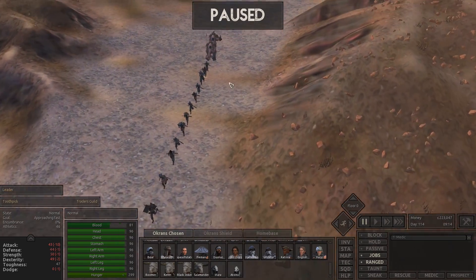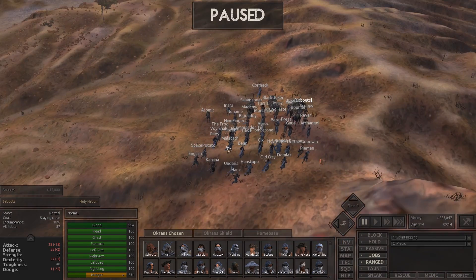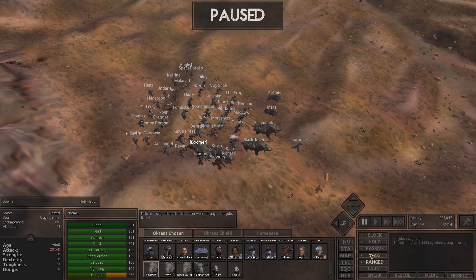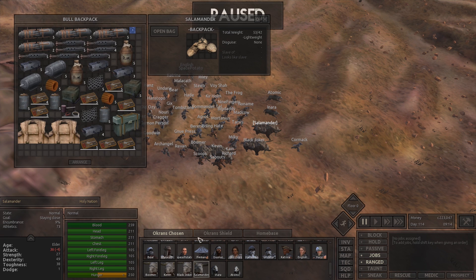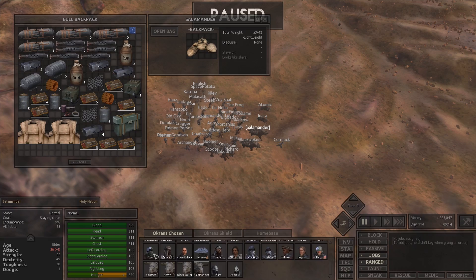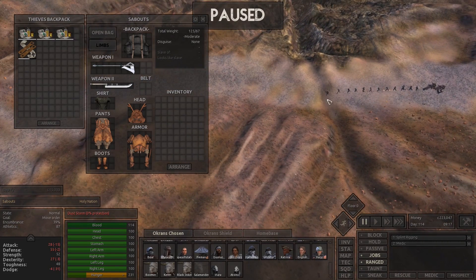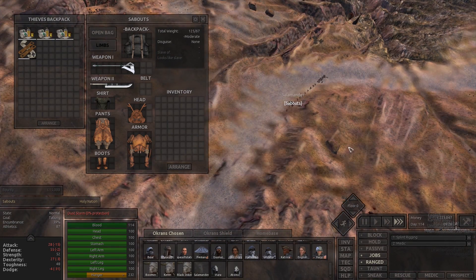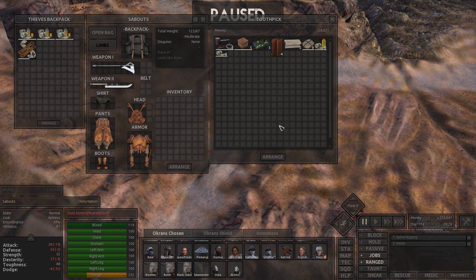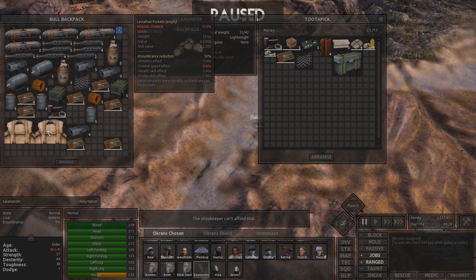We've got a leader of the Traders Guild here, so we'd be nuts not to trade with him. I'm going to grab somebody up here with gear I'd like to sell — Black Joker or Salamander. I'm trying to clear up some space, because when we start raiding the skeletons we'll end up with lots of stuff we're going to want. So the more we can get out of here, the better. Let's sell to make some room and get rid of all this heavier stuff.